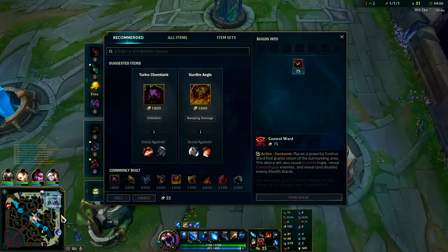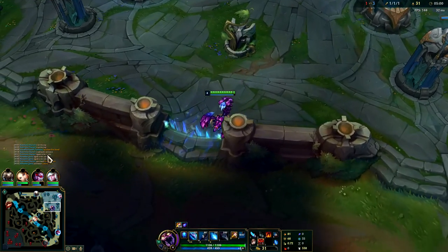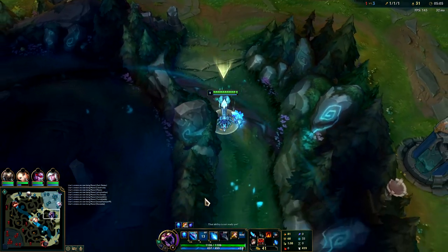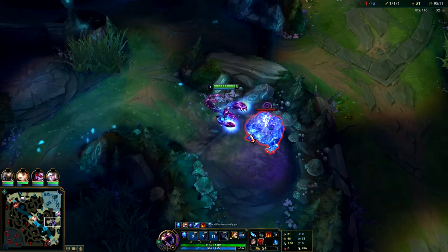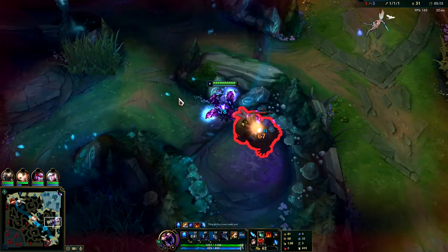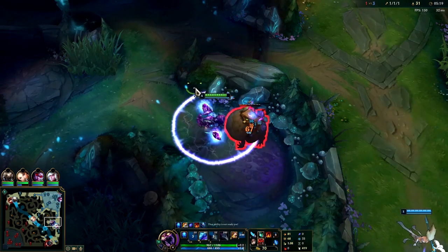We went ahead and picked up Cloth Armor as well — it's gonna be really useful. Skarner does fall off a little bit in the late game, keep that in mind. Phase Rush will keep your ult relevant in the late game since you'll be moving super fast with your ult. One of the nice things about Phase Rush Skarner is it's way better than Ghost Skarner — Phase Rush is basically twice as fast as Ghost in a much faster time frame.